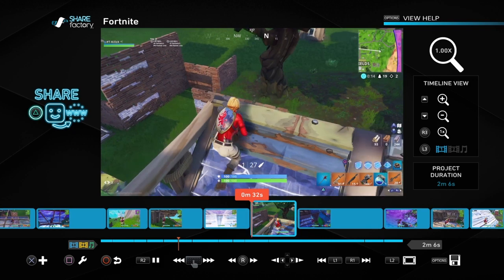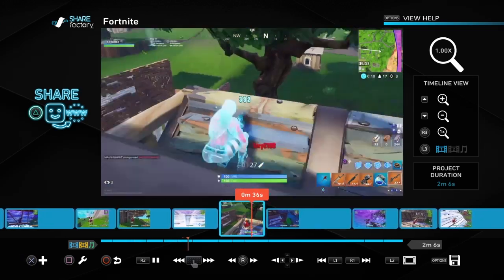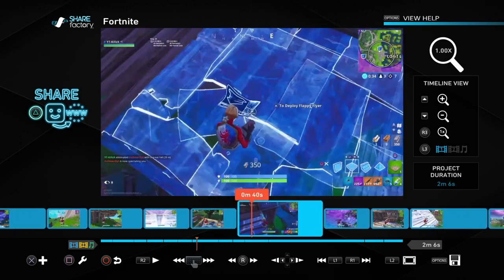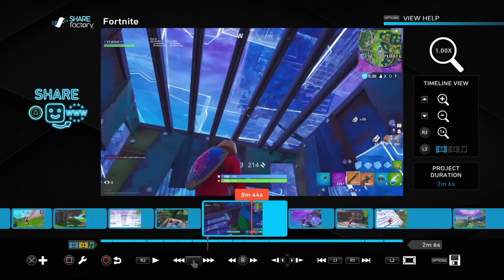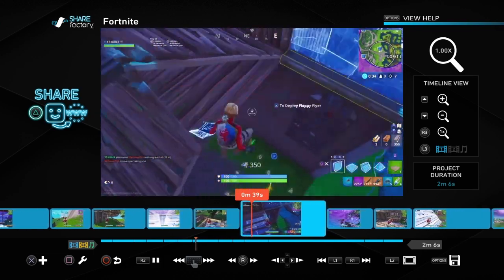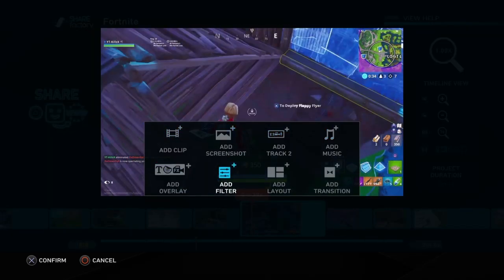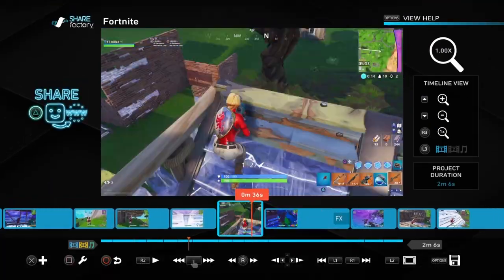We'll watch this clip right now — bad, bro. Alright, that wasn't the best clip. We're gonna use this one instead because it doesn't show a sniper or anything. As y'all can see it doesn't show the best quality. So literally all y'all want to do is press X on the clip and add filter, then put on Saturate.